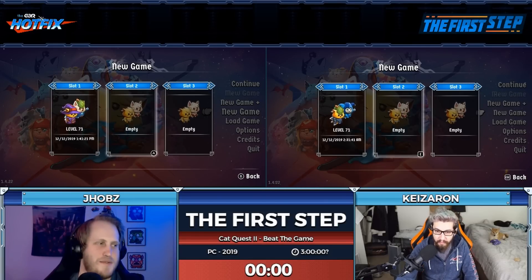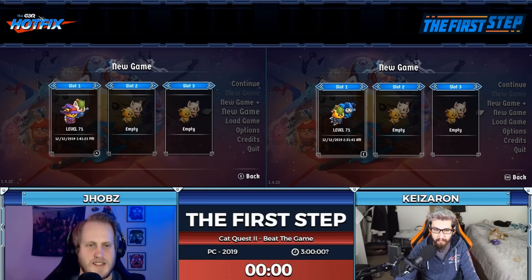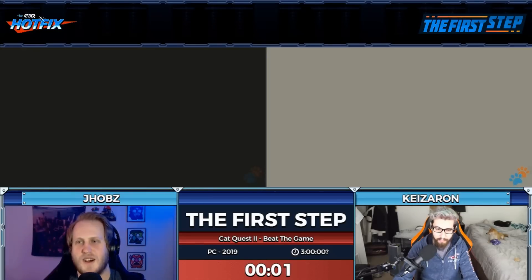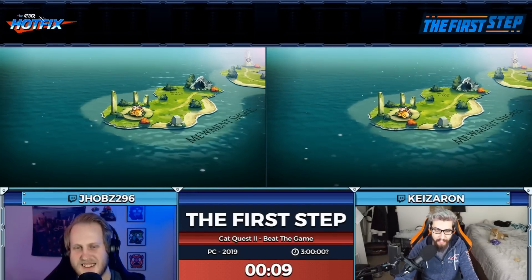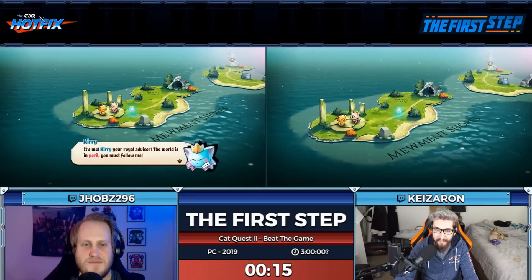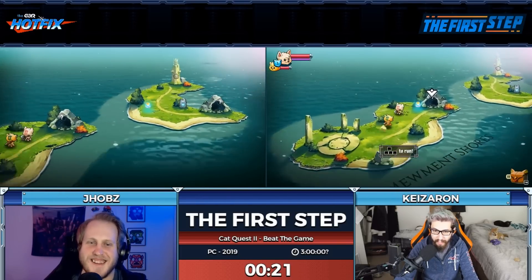Alright, on go — we're both hovering over empty save slots. You can see my first game ended at level 71. Same. We did very little side content. Here we go in three, two, one — go! Lots of mashing A as you do with most RPGs. I'm mashing E because I'm keyboard, Keys is mashing X on a DualShock 4.